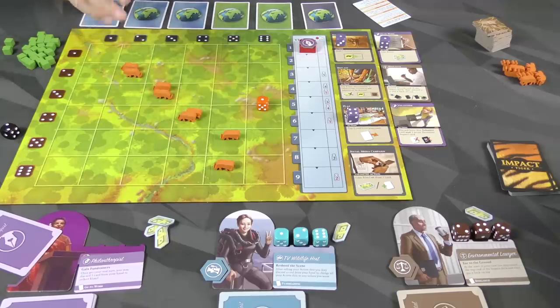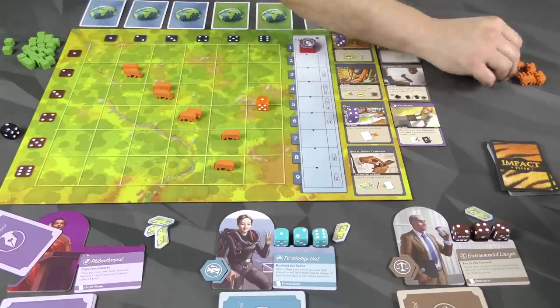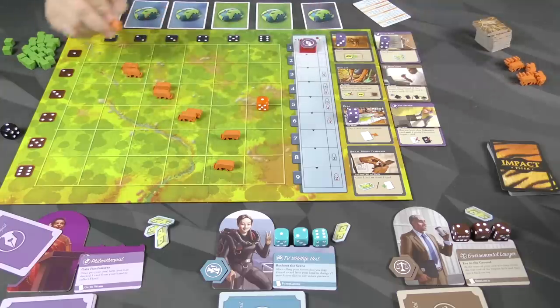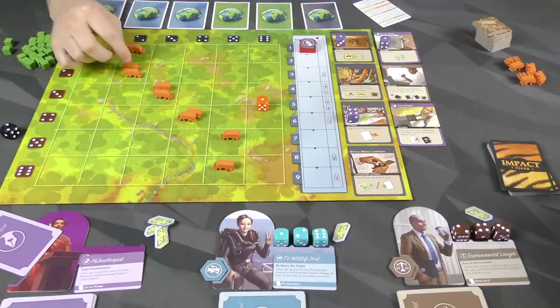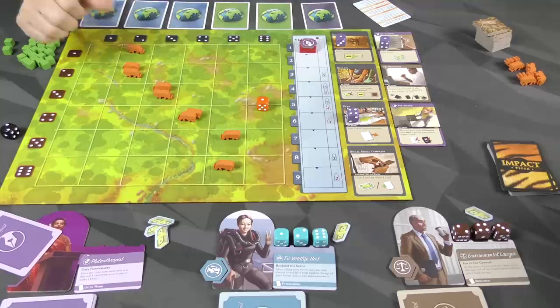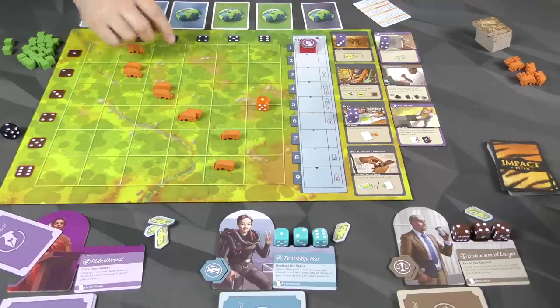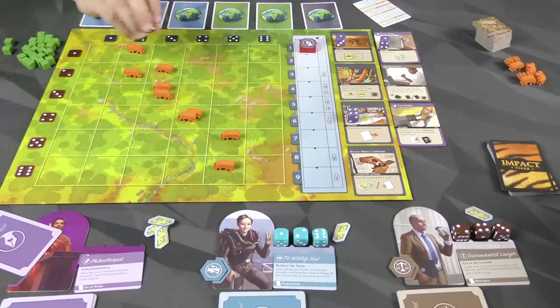Now you follow the rules for the tigers' offspring. You're going to put out an offspring adjacent to any mating pair. I'm going to put it here. Then, because of the way tigers behave, the rules tell you one of them is going to leave to an adjacent empty space. So I'm going to have this tiger walk out to this spot. That is the offspring phase.